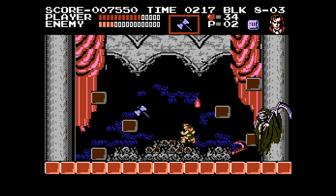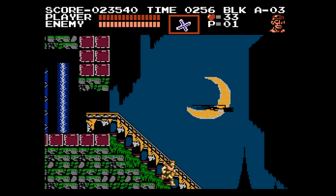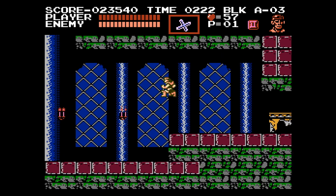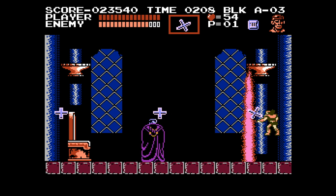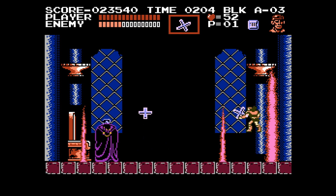Lastly is the final boss. The final area before Dracula contains the cross, and thanks to the stairs, one can grind candles for hearts by going up and down them. Using the cross to break the candles will eventually reward the player with the double shot and triple shot, which makes the final boss encounters significantly easier.